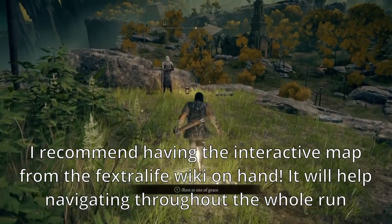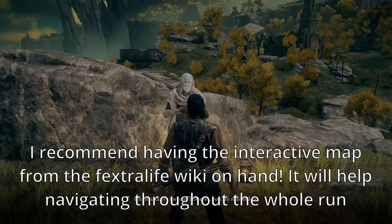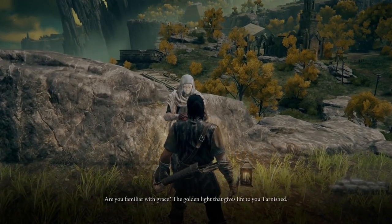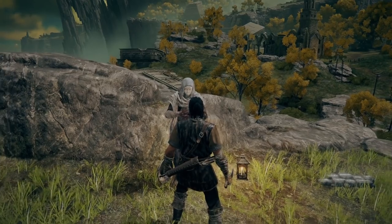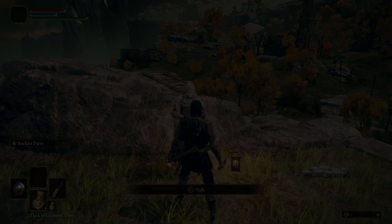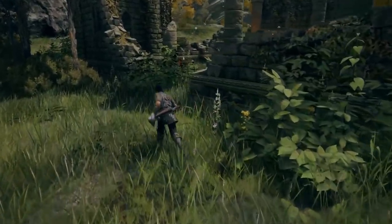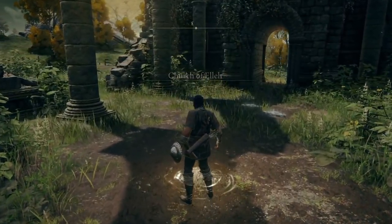We'll start at the first step, where we'll begin Varre's questline by exhausting his dialogue. Through Varre, we'll eventually reach the best farming spot in the game, and that's actually our endgame here. To reach that goal, what we're going to be doing in the next several steps is preparing to accomplish one thing, and that's to kill Godrick. If you're super familiar with early game and don't need any guidance on how to gear up and finish off Godrick, feel free to make your way to his arena and defeat him however you like, and skip to the according timestamp. If you want to follow the route I do, stay tuned.